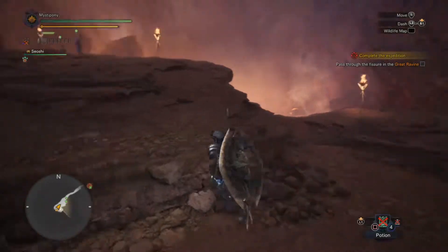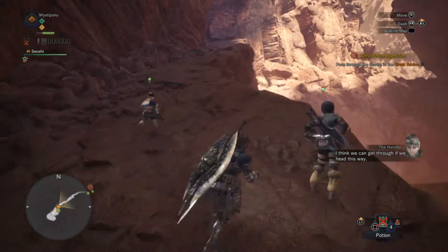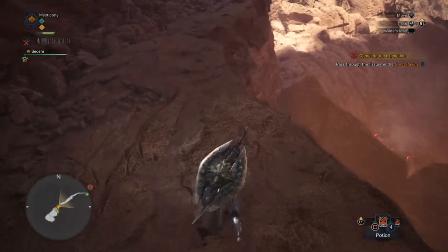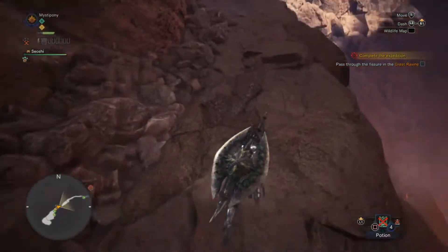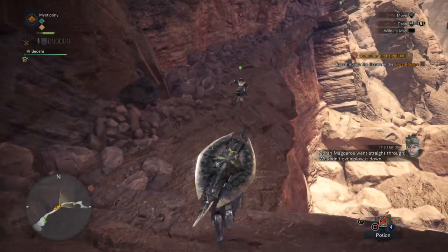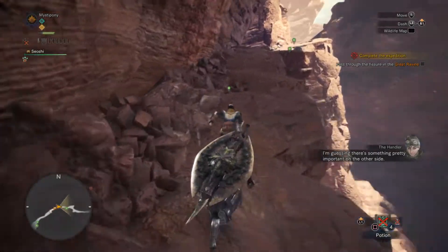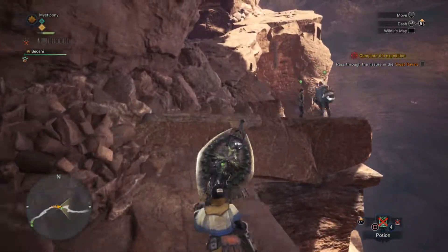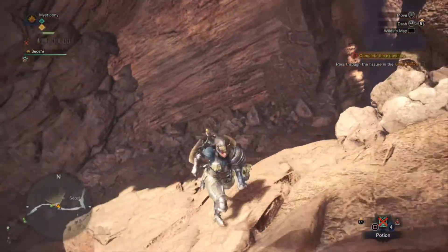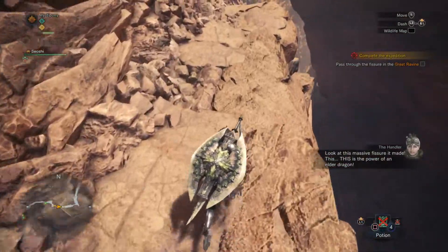Curious if there's a box over here - nope. Look at the hole that thing made - pretty big hole, full of fire, magma burning rocks. We slowed it down slightly. There's something pretty important on the other side. Let's just get going. Look at this massive fissure it made - this is the power of an elder dragon.